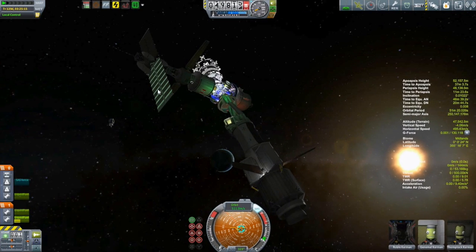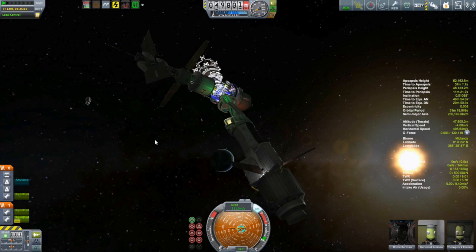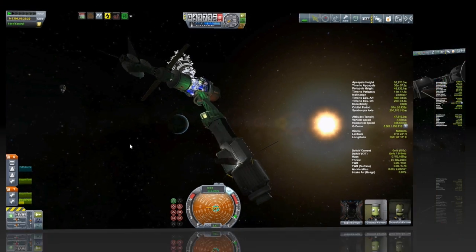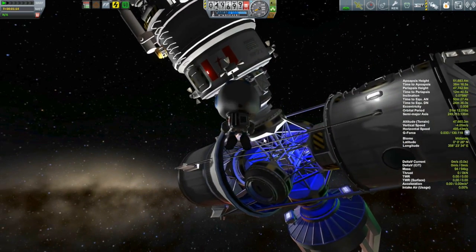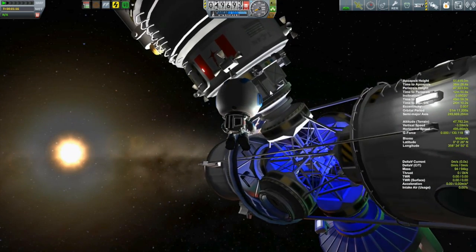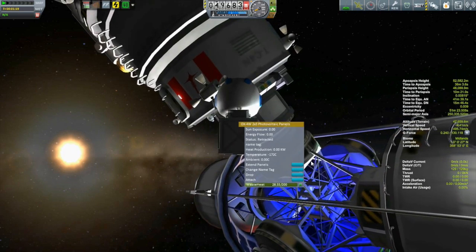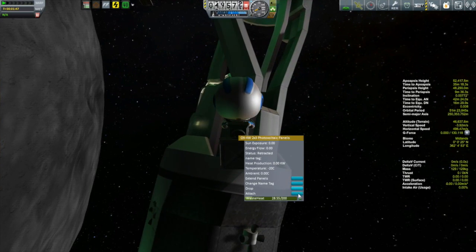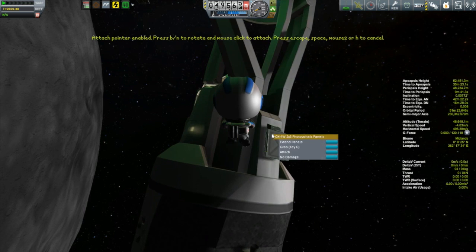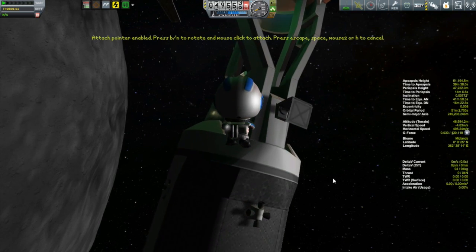I realized I was going to have to start radiating away some of the heat, so I shut down the solar panels on the station because those do generate some heat — not nearly as much as the reactor, but every little bit helps. I also realized that once the decay heating is done, electricity would be an issue, and the vessels might end up separated again. So I took one of the solar panels from the Tycho and moved it over to the Huygens, so both vessels can generate electrical power independent of the nuclear reactor.